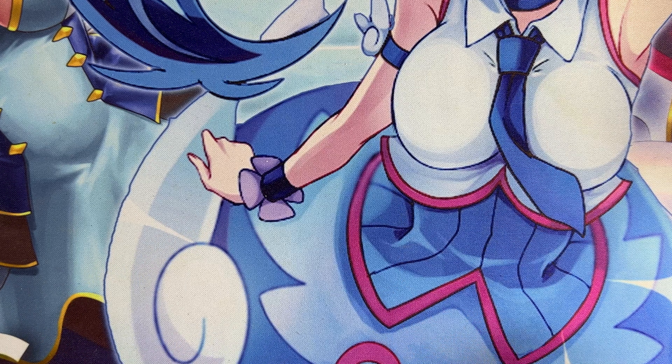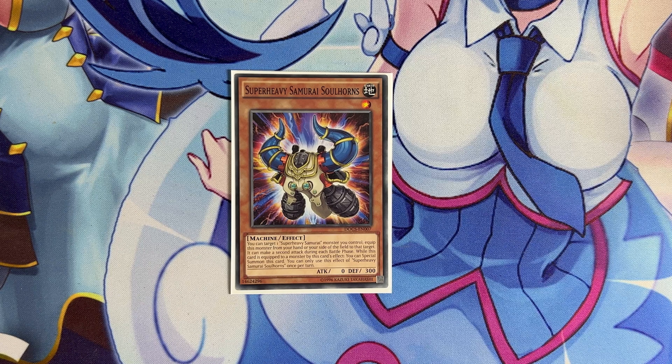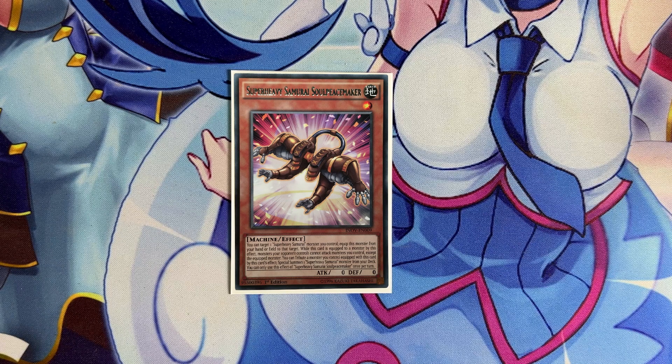We have one copy of Super Heavy Samurai Soulhorns — you can equip it from your hand or field to one of your Super Heavies, it gives a second attack, and it's another card you can special summon while equipped. Another level one extender that gives extra effects to your big boss monsters. We have one copy of Super Heavy Samurai Soul Peacemaker — you can equip it from hand or field to a Super Heavy. While equipped, your opponent's monsters can only attack that monster, and you can tribute this card with the monster it's equipped to in order to special summon a Super Heavy from your deck.